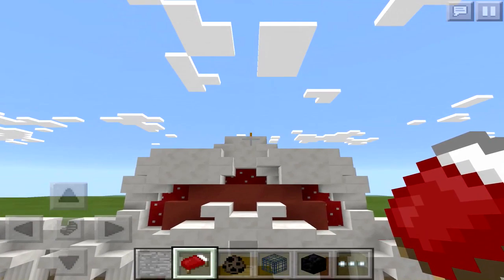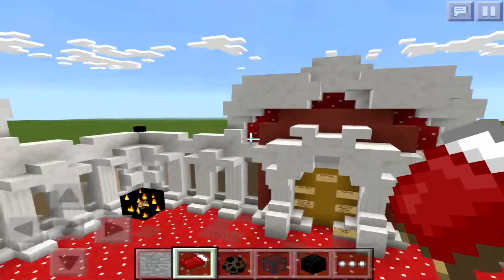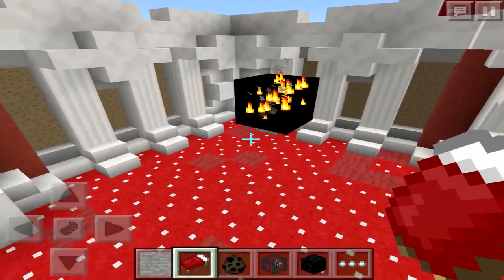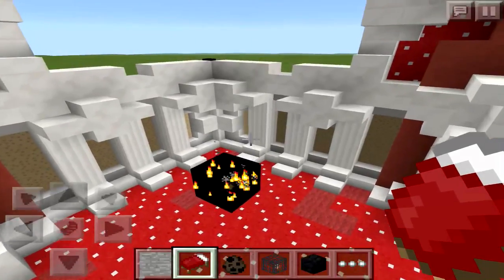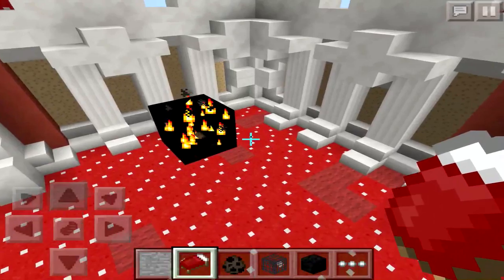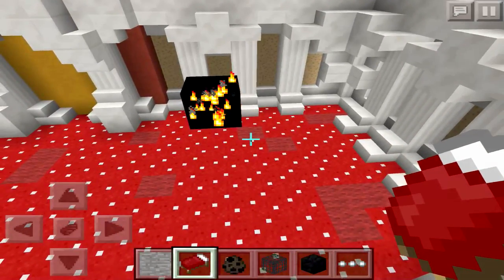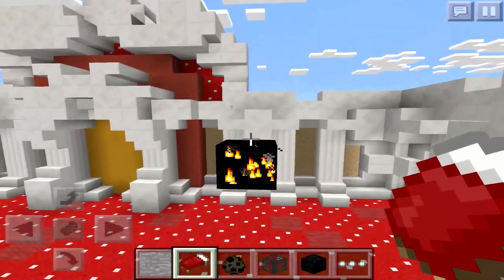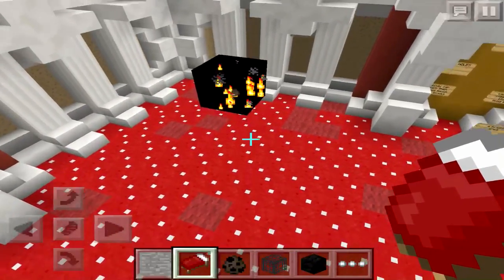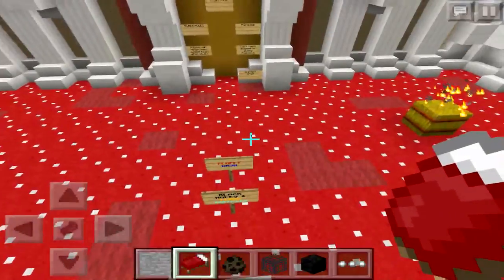Hey guys, Mr. Moopy here back with another video, and today I have something really crazy to show off to you all — black holes here in Minecraft Pocket Edition. This is not an actual block in the game; it's more or less a hole in the sky that happens to be black. That's really where the term black hole came from, and it fits the description pretty well. This is what is considered a black hole by the creator of this map, which is Floppy Dash.